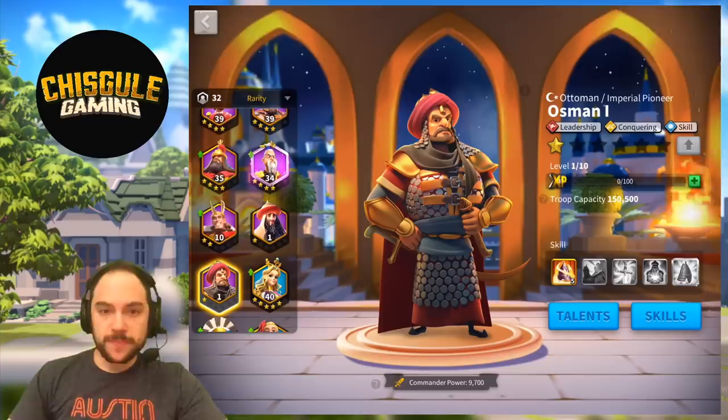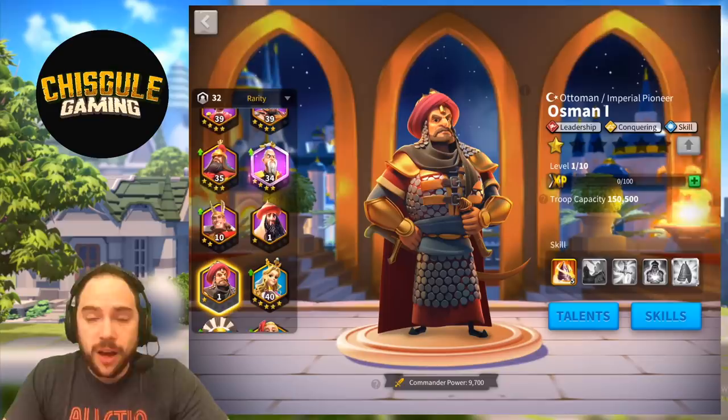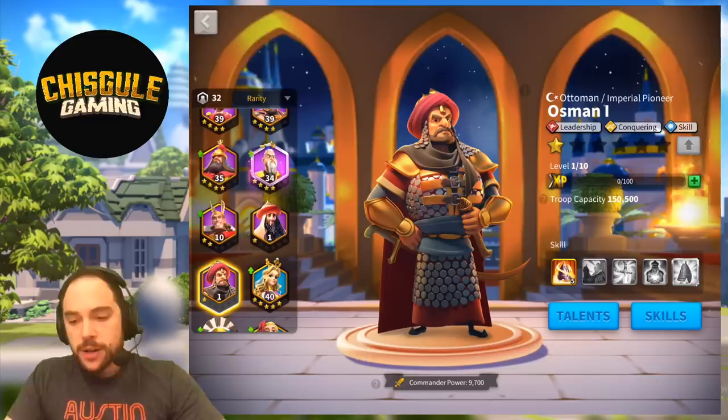When we do a Commander Guide, we look at the skills, we look at the talents, we then talk about how you can unlock the Commander, and then we look at all of the optimal pairings, which is my favorite part. So let's get cracking on these skills and refresh ourselves on exactly what they do.